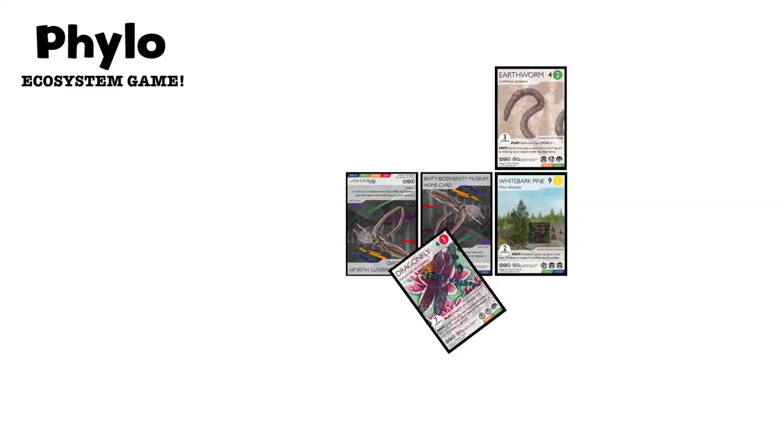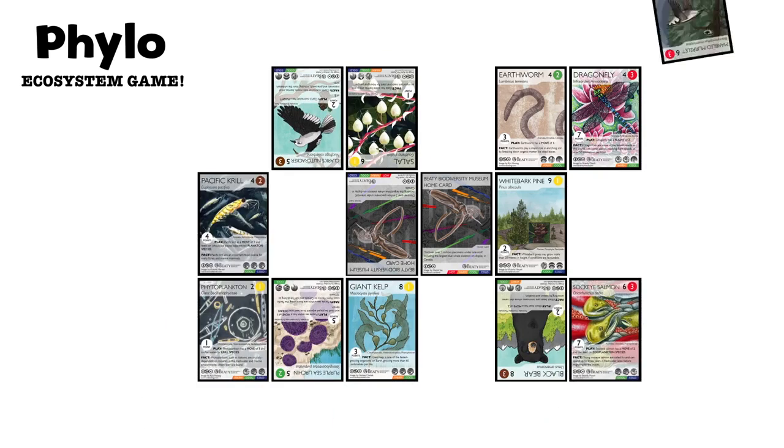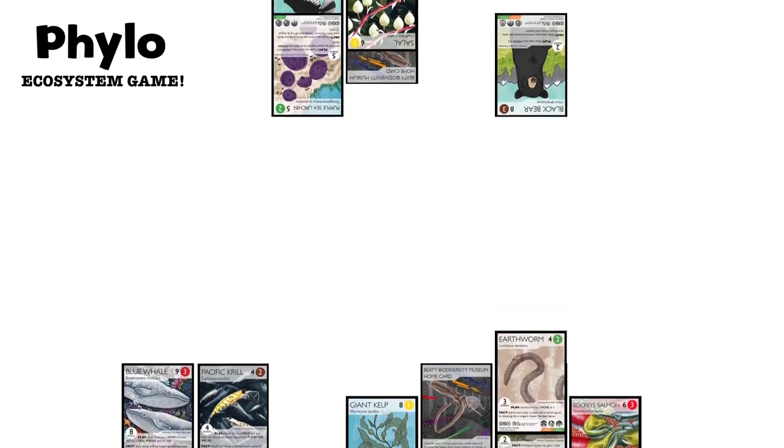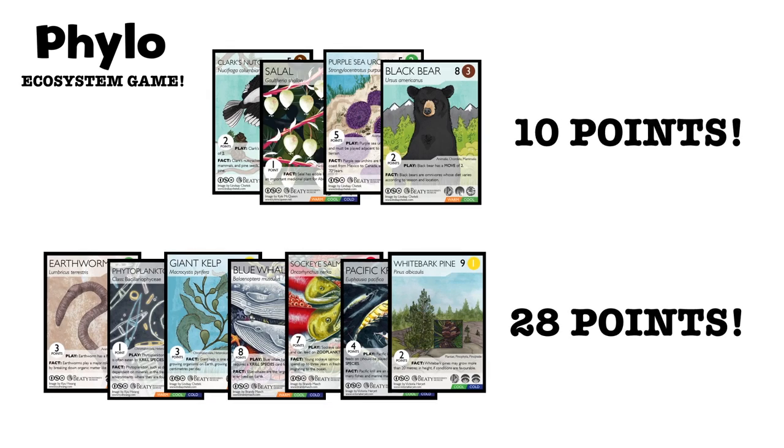The Philo Ecosystem Game allows players to use their Philo cards to build food chains, create stable ecosystems, sabotage their opponents, and rack up points in the process. The player who has created the most biodiversity — in other words, has the most points — is the winner.